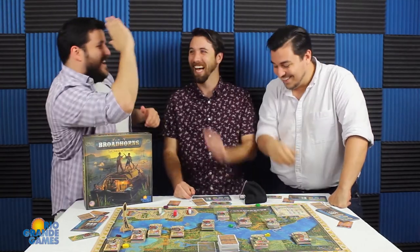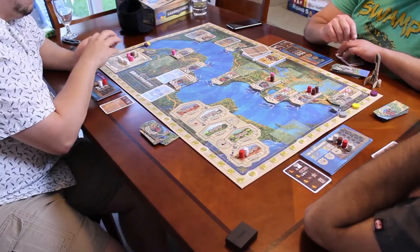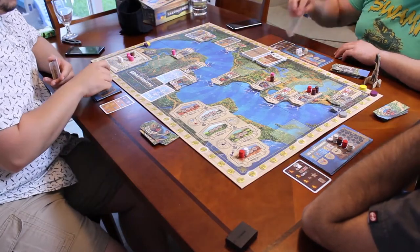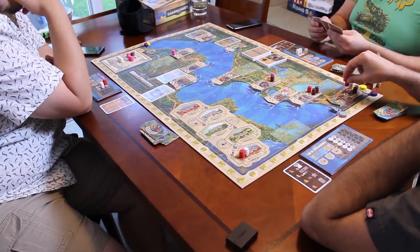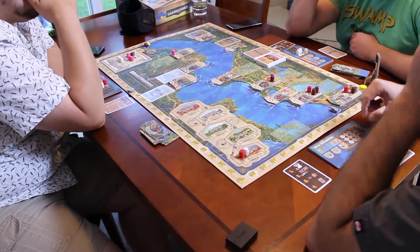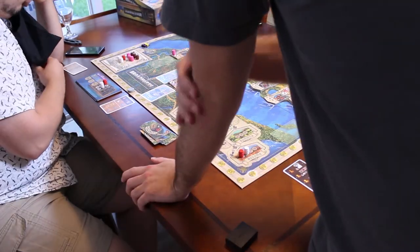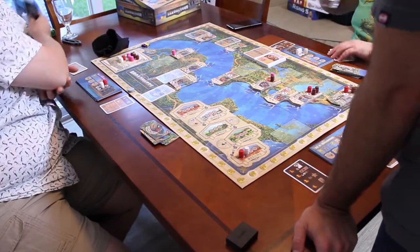Today we're meandering our way down the Mississippi delivering goods down to New Orleans. Broadhorns is basically a pick-up-and-deliver, like a trade Euro style game where you're gonna be picking up resources. You're gonna buy them at one price and try to kind of press your luck going down the river, trying to sell them before they spoil. Some resources spoil; others like whiskey and fur won't.